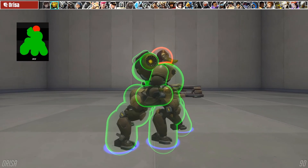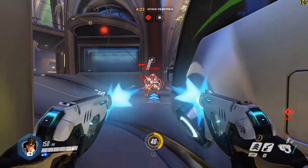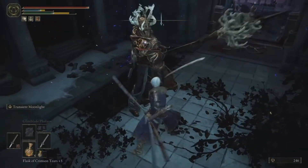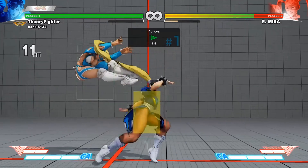In competitive games, hurtboxes can be larger, especially when playing online or if characters move fast. A character can have a single or many hurtboxes. Hurtboxes can also change during animations — in Street Fighter, they shrink when you crouch and grow during some attacks.